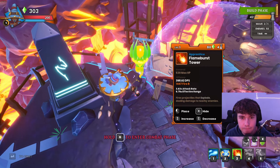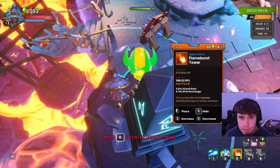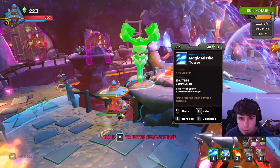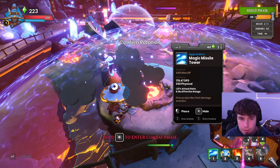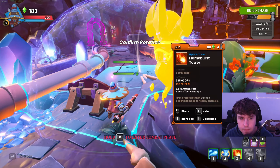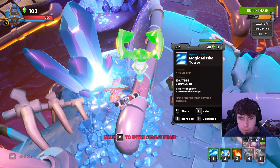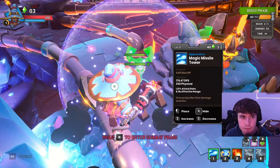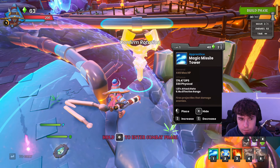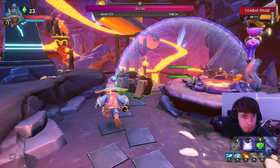Repair, repair, swap to our squire, place the wall right there, and let's swap to our apprentice. For this I'm probably going to do a combination of magic missiles and fireballs. I would do all fireballs but I don't have a strength drain yet. I don't want this to get hit if there's like an ogre or something, so maybe I'll put it way back here.